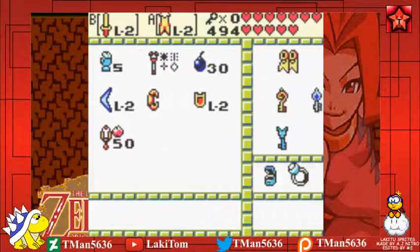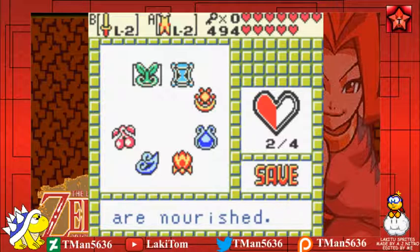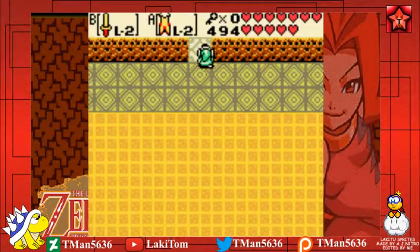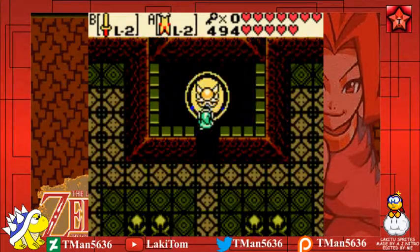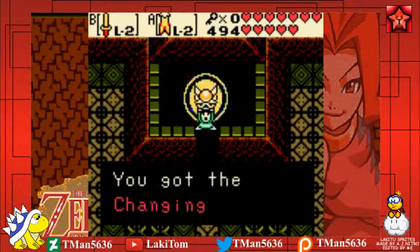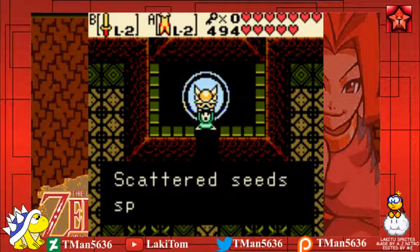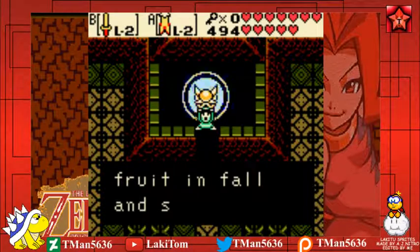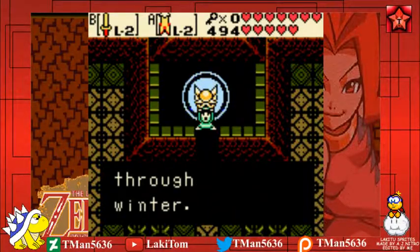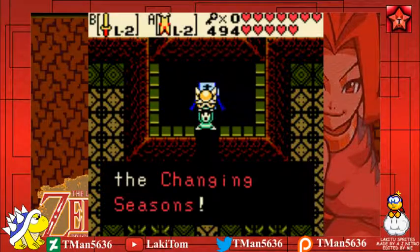Just want to check something real quick — I've got two heart pieces, which means there's six left in the overworld. I know where one of them is. Scattered seeds sprout in spring, grow in summer, bear fruit in fall, and sleep through winter. It is an endless cycle of life. The changing seasons.